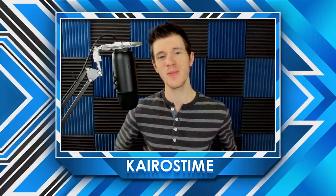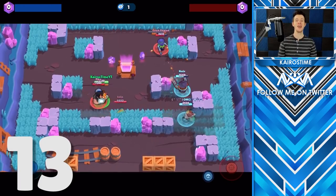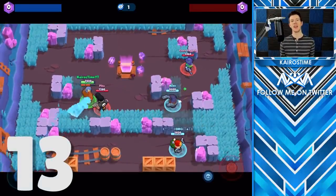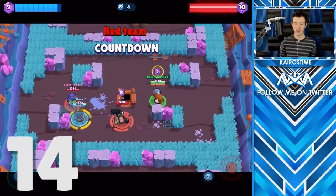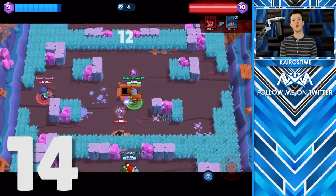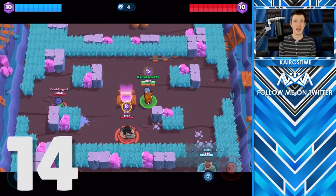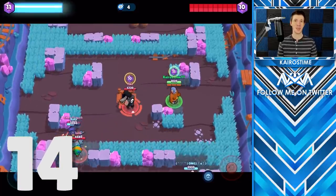Now we're going to start moving into specific game modes, starting off with gem grab. The gem mine pops out a gem every seven seconds, and before it does so it will start to emit a purple light warning you that the gem is about to pop out. In most cases, you should not run away from the gem mine unless you have at least two more gems than the enemy team — because if both teams have nine gems and a tenth gem pops out and your team takes it and runs away, another gem will actually pop out before the countdown has reached zero.